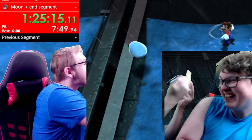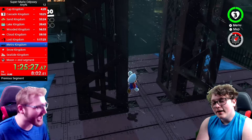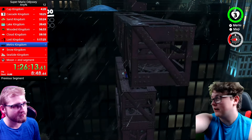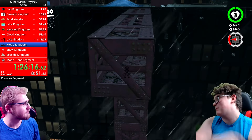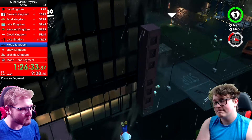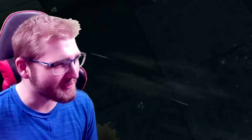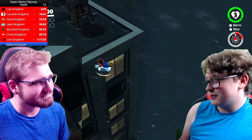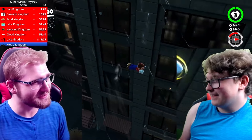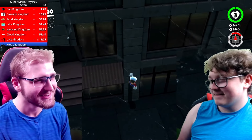There we go. Long jump and then do a cappy bounce up to there — basically the same thing you did over there except without the trampoline. What's the hand for, bro? The coach requests to help you. Well, the coach can piss the fuck off. This is my speedrun and I will succeed.